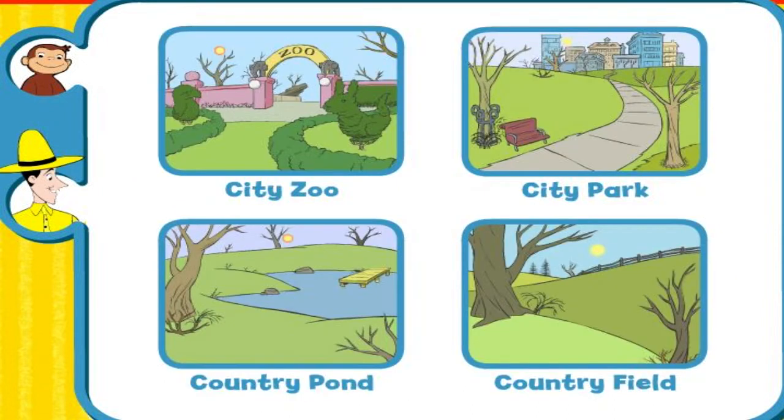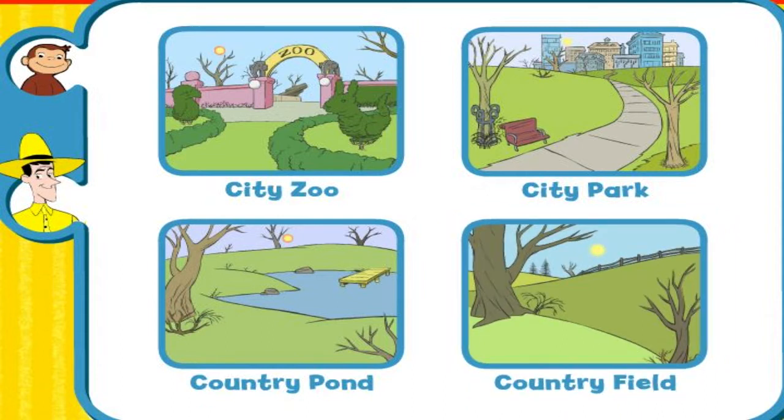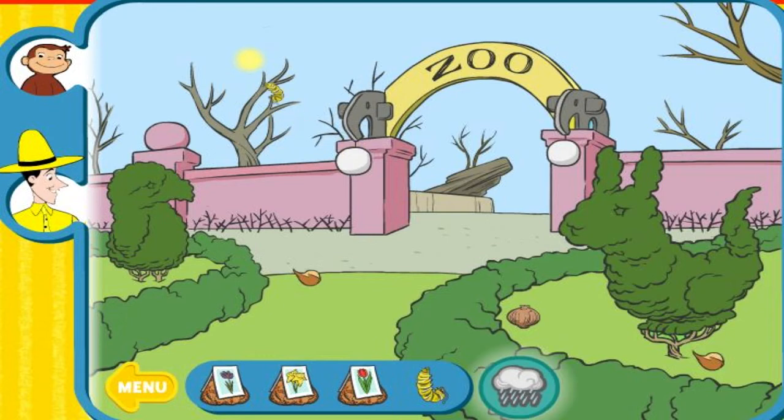Choose one of these winter scenes. Country Field. Welcome to the City Zoo. George loves spring. Luckily, it's almost here. Plant flower bulbs or put some caterpillars into the scene. When you're done, click the rain button to bring spring.